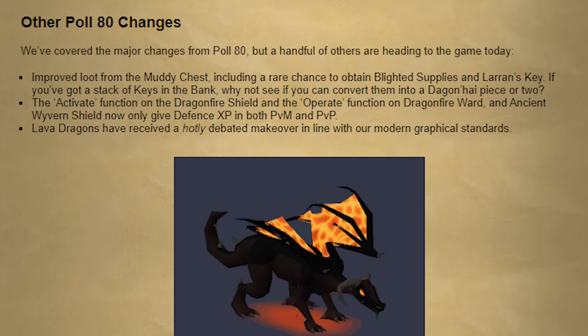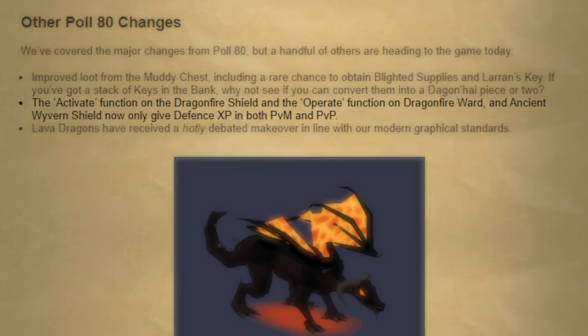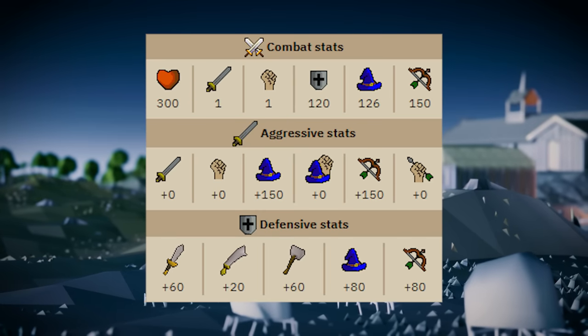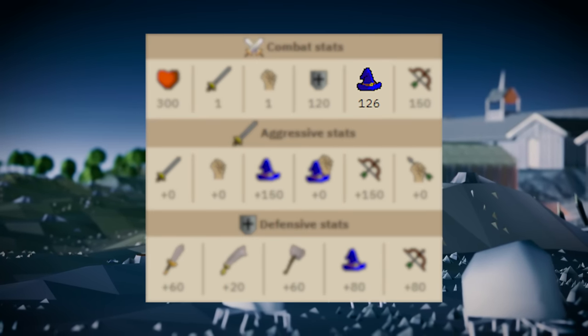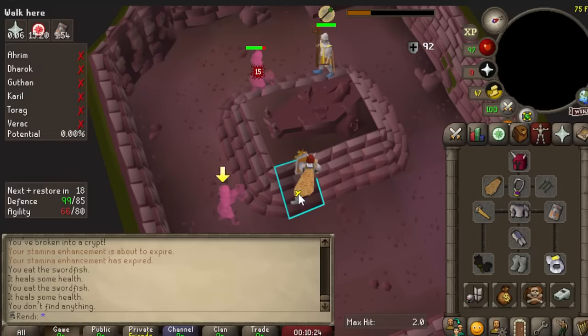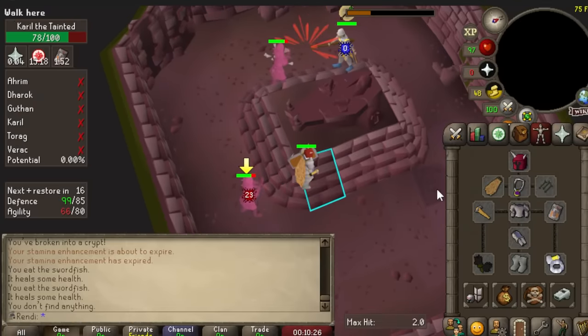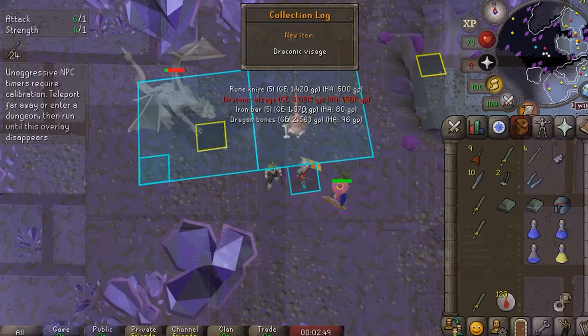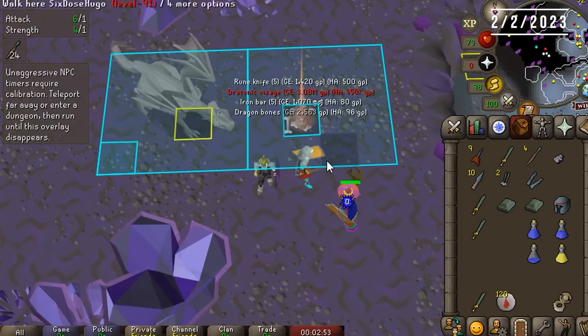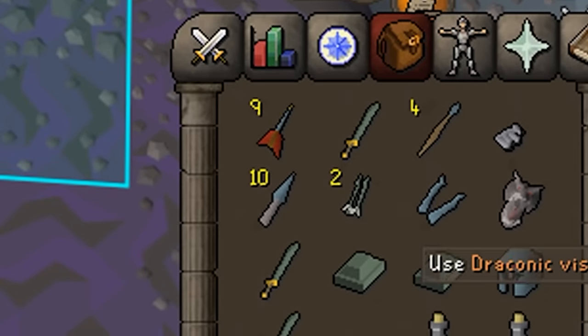They recently made a change to the Dragon Fire Shield where it rewards Defense XP instead of Magic and HP XP on NPCs. Unfortunately, there are some quirks — the current spec still rolls against an NPC's Magic Attack as well as Magic Defense Bonus, so it is limited in its application. But it has made a huge difference to my Defense Only account, which is an Iron Man. I spent a year using an alt method at Iron Dragons for over 10,000 kills to get the Draconic Visage and finally craft that shield.